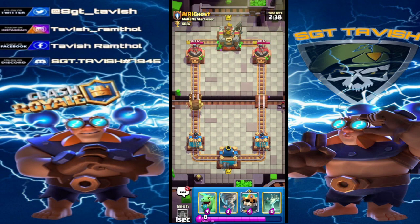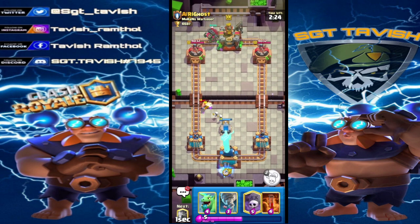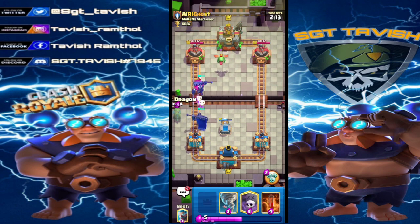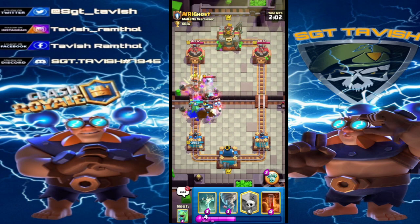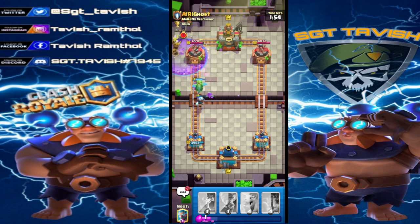We have Barbarian Barrel in hand so I'm gonna cycle it at the bridge. Playing against AIRL Ghost. He reacts with a Barbarian Barrel of his own - it was a bad placement in my opinion, he could have played it higher to hit my Bob and get a shot onto the tower. I think we're playing a mirror matchup. I'm gonna play Barbarian Barrel to kill off the skeletons, and since we played such great bridge battles we can go into the Graveyard.